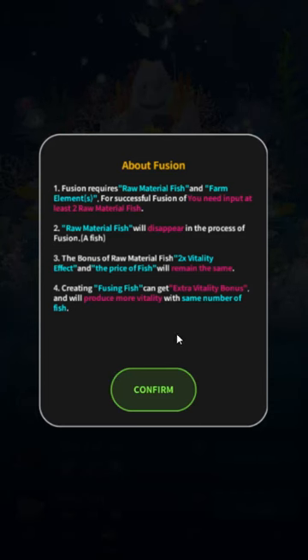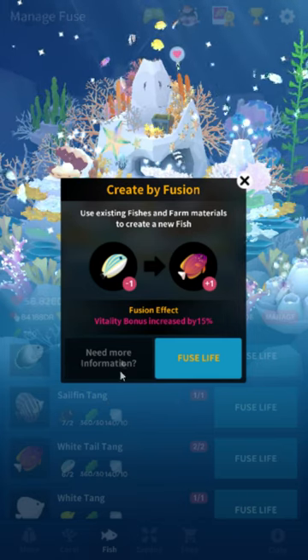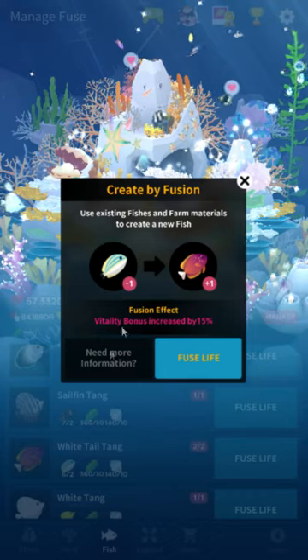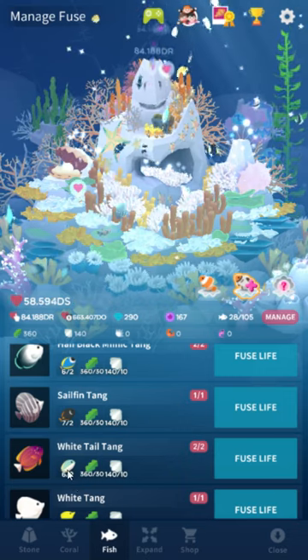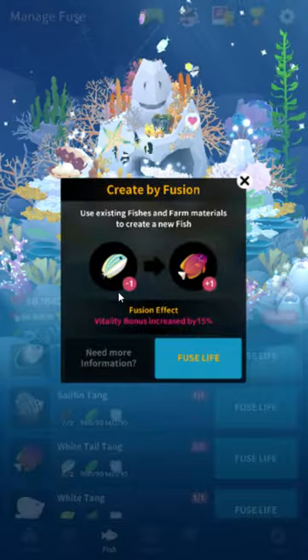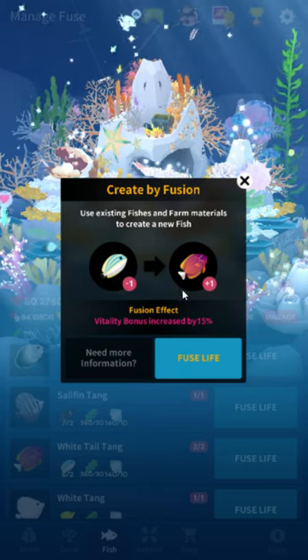They have a horrible description here. Like I've said before, they really need an English editor. If you've got money for me, I've got editing I can do — I know your game better than your English team does. Basically you use your materials and it only costs one fish. You need two fish, but what that means is you'll always have one of the original fish left over. So even though it says it needs two, it only consumes one. This fish just converted into the new fish.